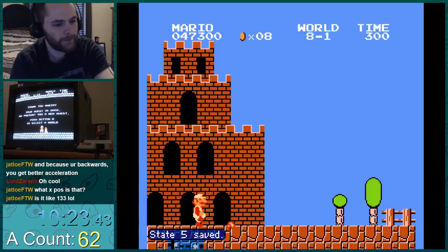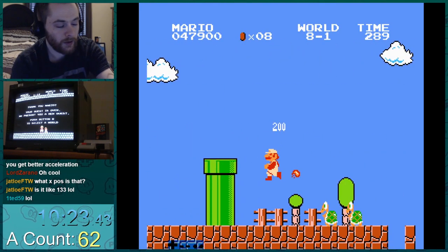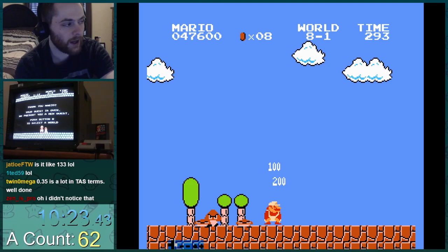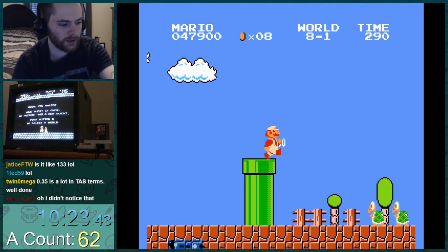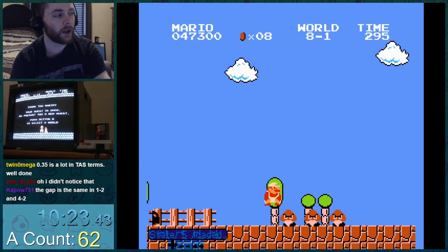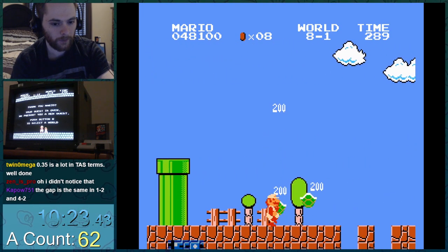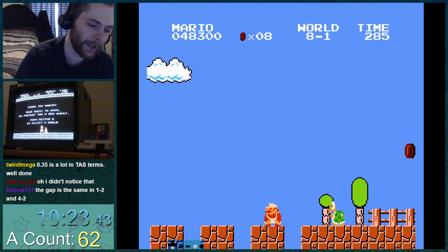8-1 now. A lot of times in this task you'll see Mario going full speed and then randomly he slows down and does a slower jump — that's all because of the gravity thing. So for upcoming clips you need walking gravity. Walking speed jump onto the pipe, and now we have that forever until we jump again. So if we need to clip in the floor, for example, we have that gravity ready.